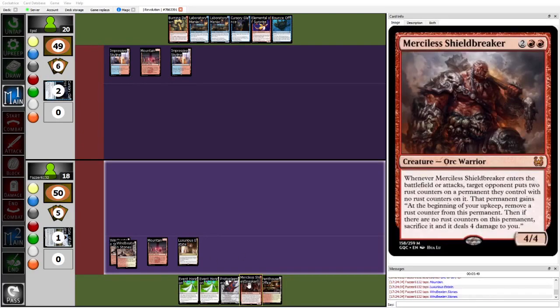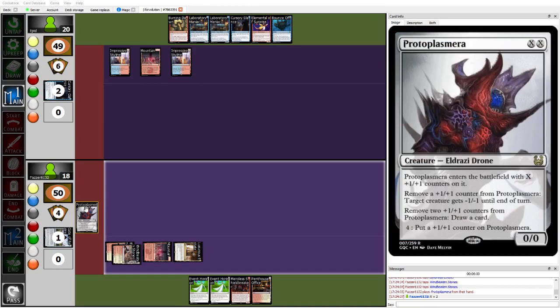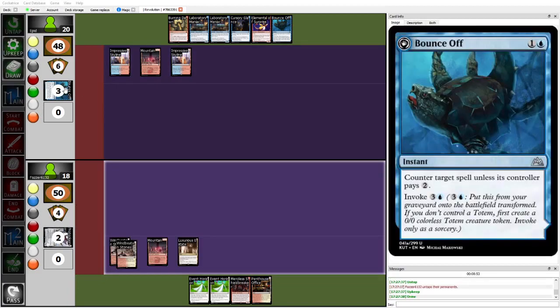It's actually gonna be Protoplasmera. If you're Epid, I think you just Cursory Glance this, because it still has mana value — it has mana value zero on the stack, or even if it's mana value two you can still counter it with Cursory Glance. You really want Bounce Off for Mercilow's Shield Breakers and Omret, which is also scary. Epid's probably checking whether Protoplasmera's mana value is zero, two, or four. Epid actually ran out the Bounce Off on the Protoplasmera, and thankfully drew into another — otherwise would not have had an answer to Mercilow's Shield Breaker.